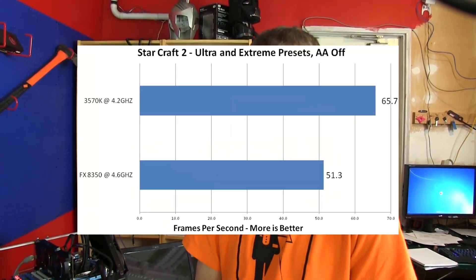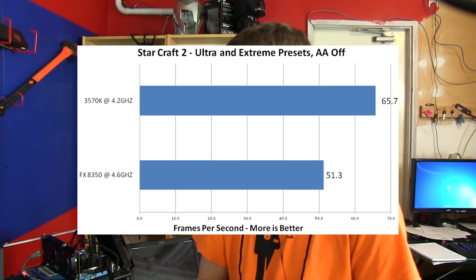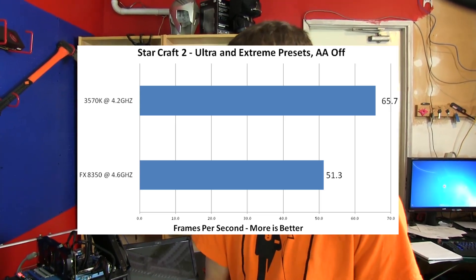Let's start with Starcraft 2. We have a pretty CPU-intensive benchmark — our benchmarking guide for Starcraft 2 is available via the video annotation if you want to run it yourself. The 3570K kind of runs away with this one. You can see the average frame rates on the graph. Minimum frame rates tell a similar story, with the 3570K coming in at 57 minimum and the 8350 at 42 minimum. The game is playable regardless, but it is about a 30% performance difference.